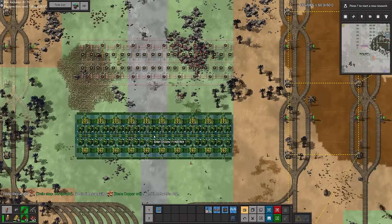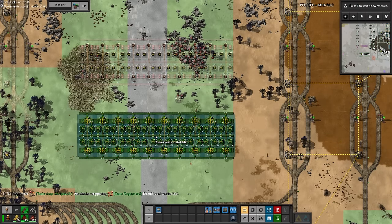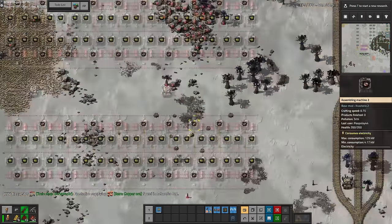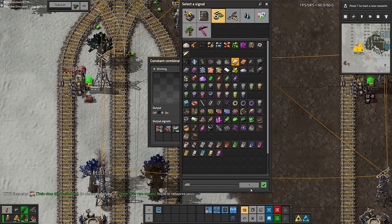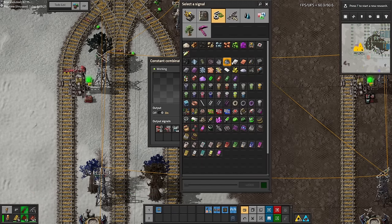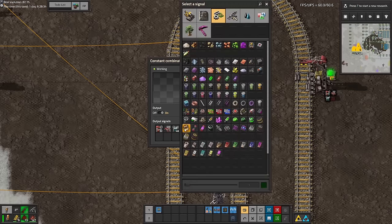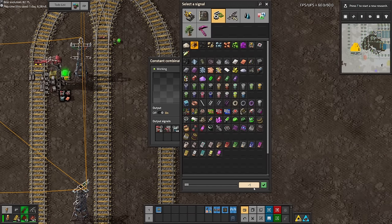The first thing I set up in this new block was production for green circuits — two red belts' worth, which should supply us for a while. Although I never limited my train stops so we ended up backing up like 116,000 green circuits at some point. The production-to-consumption ratios were a bit off, and it was hard to tell because most of the time we were just running off a huge buffer from earlier in the game when in reality our production wasn't meeting the base's needs.